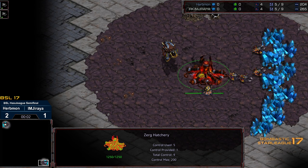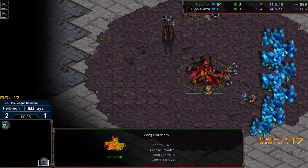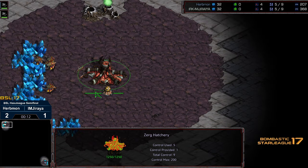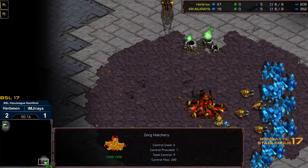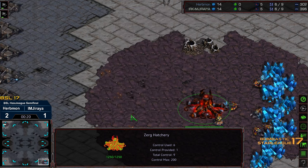Hey guys, welcome to another commentary done by Diggity. This is going to be Erbmon vs. Jiraiya, Game 4 of BSL17 Hasu League Semi-Final. Bottom right hand corner we have Erbmon as the Grey Zerg. Upper left hand corner we have Jiraiya as the White Zerg. I cannot swap colors because otherwise it would be yellow vs. yellow, which would be even worse. This is going to be on Invader.